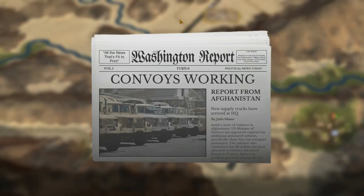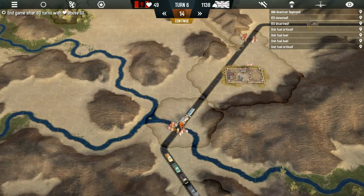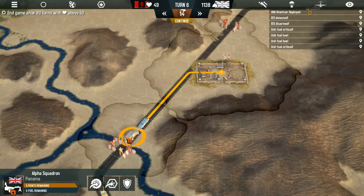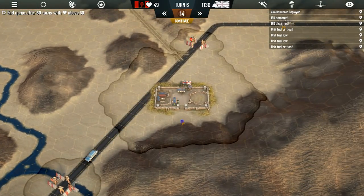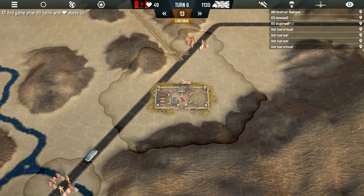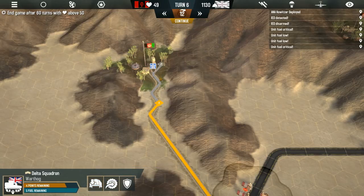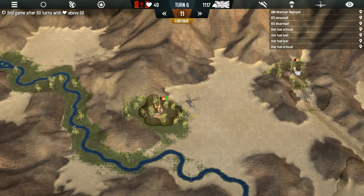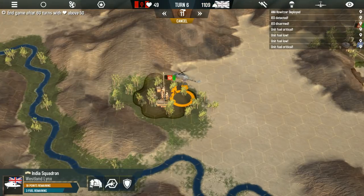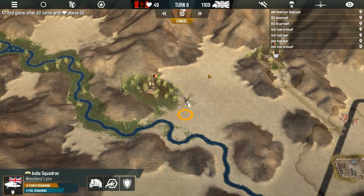Report from Afghanistan: new supply trucks have arrived at HQ. Amid a wave of violence in Afghanistan, the Minister of Defense has approved requests for additional armored vehicles. That seems to be working. And once again another attack — I guess these represent IED attacks. Our convoy stopped something — 400 points that we got through that stoppage. We must have stopped some sort of vehicle. These convoys are pretty neat. What I'm kind of annoyed by is that we haven't found any poppy fields yet. Usually these Afghans are growing poppies as their premium crop, and finding them would definitely help us make some quick cash.